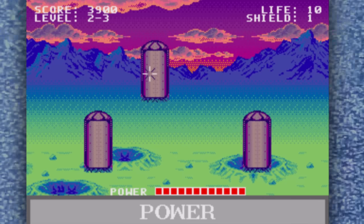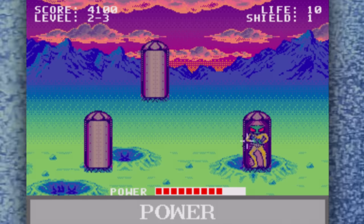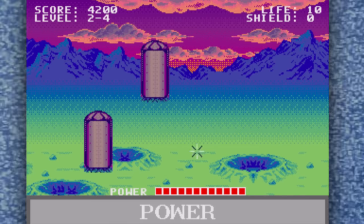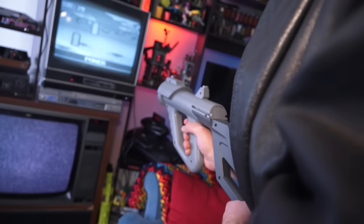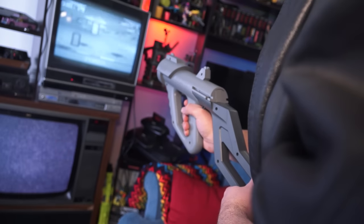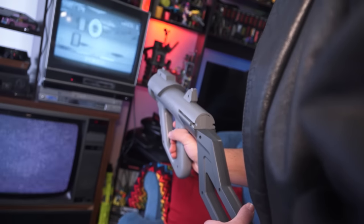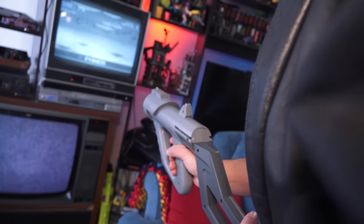On the other end of that fun spectrum, we have Space Station Defender. You get to shoot the bad guys again, but the screen stays stationary and you need to wait until the pods open up to shoot the aliens inside. The gimmick is that to reload, you need to hover the sight over the bar at the bottom, which recharges your ammo. This game has a lot of opportunity for things to get hectic, but the scale feels a little bit weird, and each stage is going to be very, very similar — so you're gonna get bored quickly.